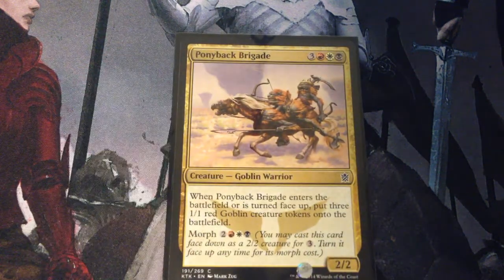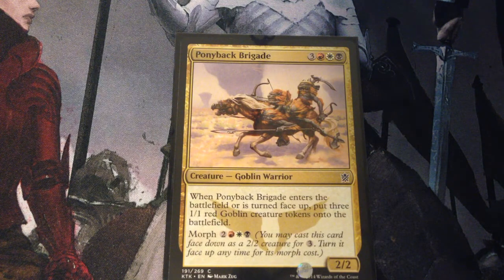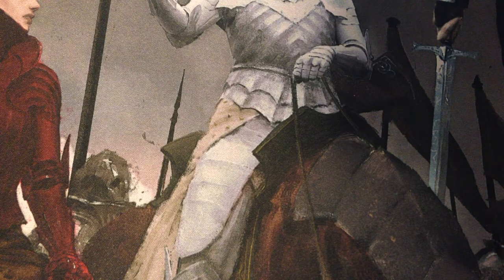Pony Back Brigade is 5 mana for a 2/2 — you can also morph it for 6. When it enters the battlefield or is turned face up, put three 1/1 red goblin creature tokens onto the battlefield. As you can see, we have a decent amount of token creators — at least goblin tokens.